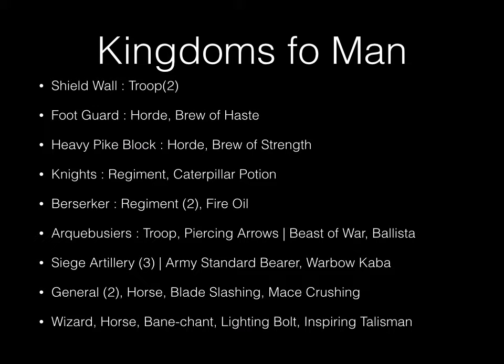Two shield wall troops. A horde of foot guard with a brew of haste. A horde of heavy pike block with brew of strength. Knights in a regiment with caterpillar potion. Two berserker regiments, one of them with the fire oil item. An arquebusier troop with the piercing arrows. A beast of war with a ballista upgrade. Three siege artillery. One army standard bearer. One war with the war bow of Kava.